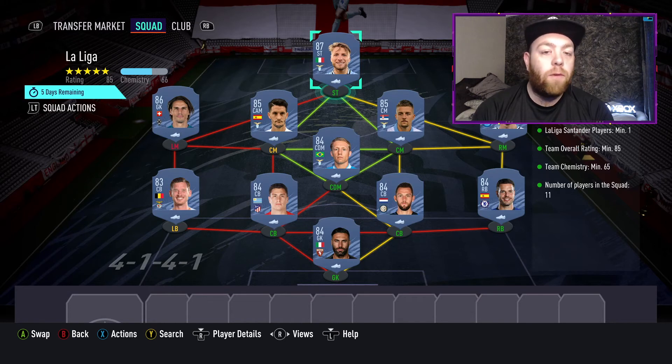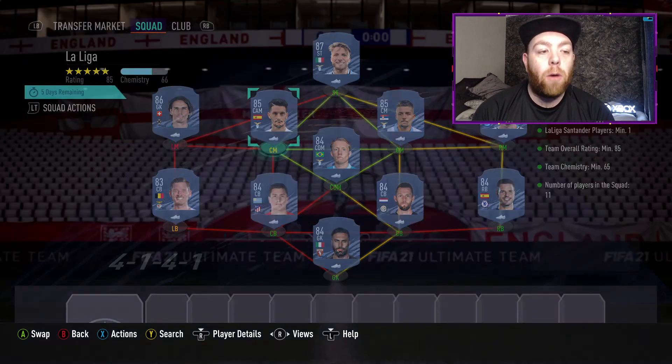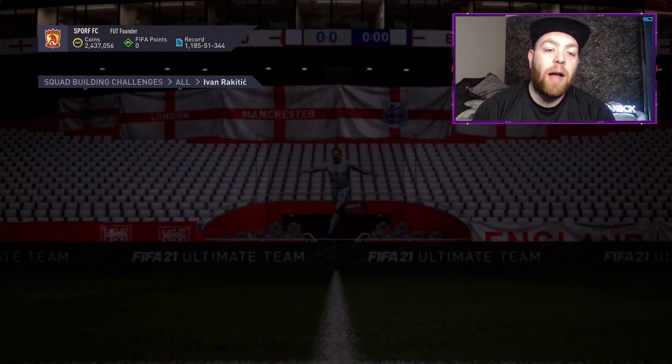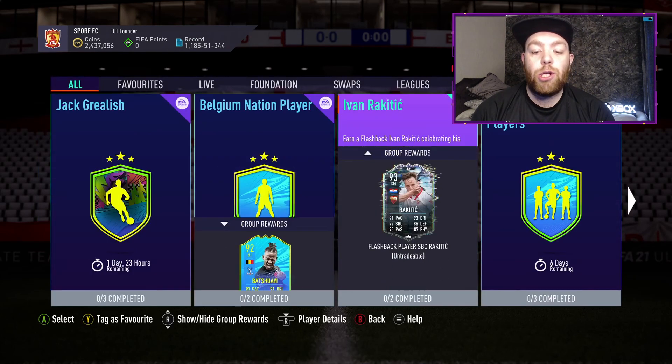I'm using gold cards as the example but obviously use your special cards and what not from however many months you've been playing FIFA. This is a more expensive squad — we're using 1 87-rated, 1 86-rated, 2 85-rated, 6 84-rated and then an 83. As long as you're following that formula you'll have it done, and as I mentioned you get a prime Electrum players pack and you'll have Ivan Rakitic done.